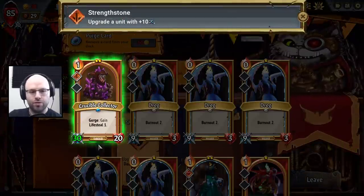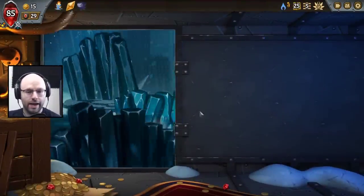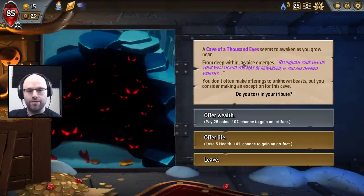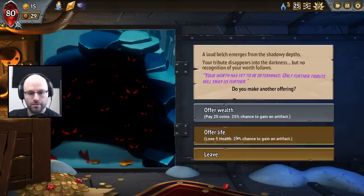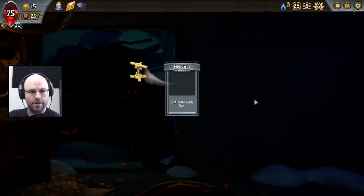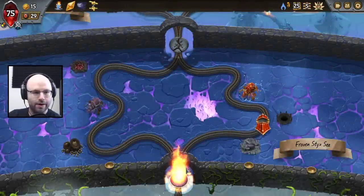I think we're going to give you plus 10, and our hope for the future is that we're going to be able to give you like plus 25 or more life. Cave of a Thousand Eyes — offer 5 life to possibly get an artifact. I will. But you love to see it — 10 life for a good relic. That's a good trade; I don't find myself disappointed in that.